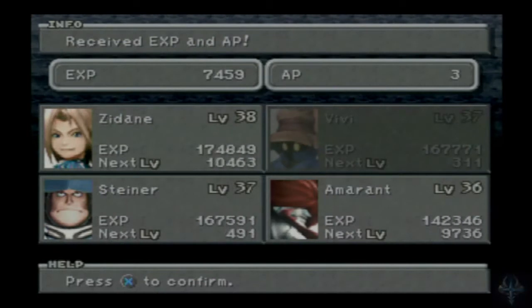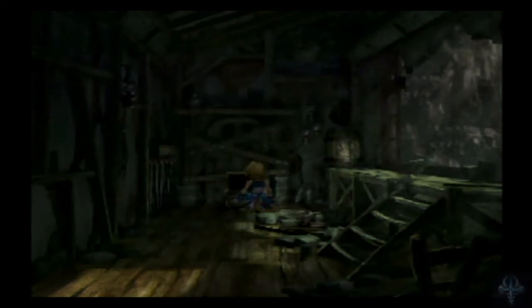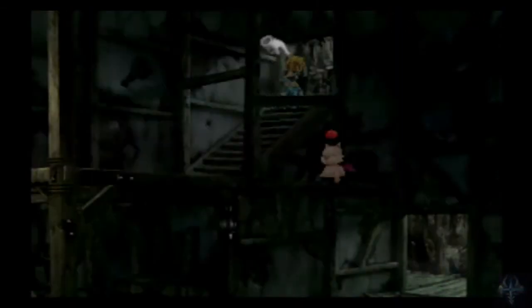I don't know why my group is taking such ridiculous damage. It's like, you're dead in two hits. I don't understand why that's a thing. I've got really good armor equipped on people. I don't get it. Let's get that and bring Vivi back to life. We'll use a bunch of potions, because I need to keep people alive. I've burned through a ton of potions doing that.